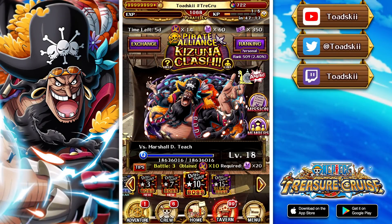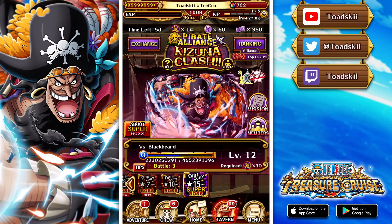My name is Toadski, back again to bring you another One Piece Treasure Cruise video. In today's video we're having a look at the Super Boss versus Blackbeard. You can see this is the 10-star difficulty event — the regular Kizuna — and then we also have the Super Boss variation. The Super Boss starts off as Dex color, then after you beat it with your Alliance members it changes to Int, then Quick, cycling back around with slightly different gimmicks.